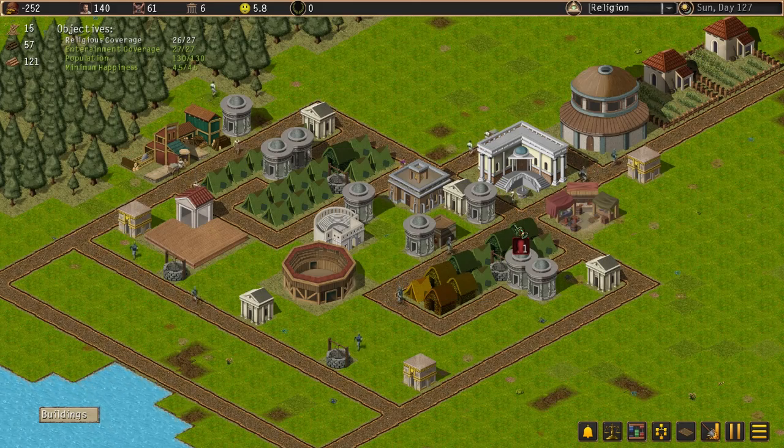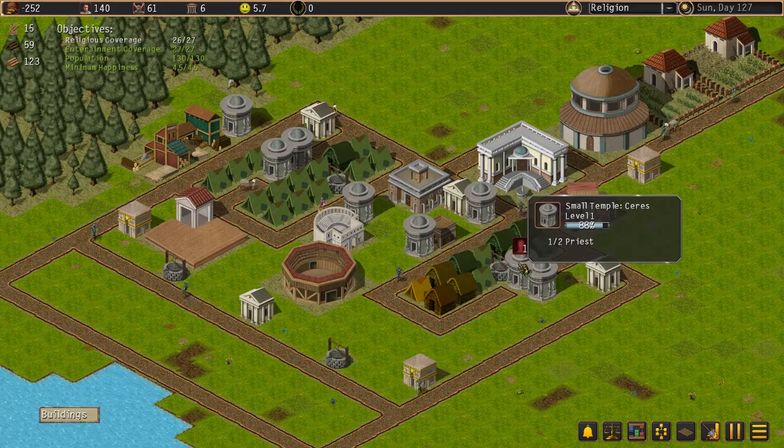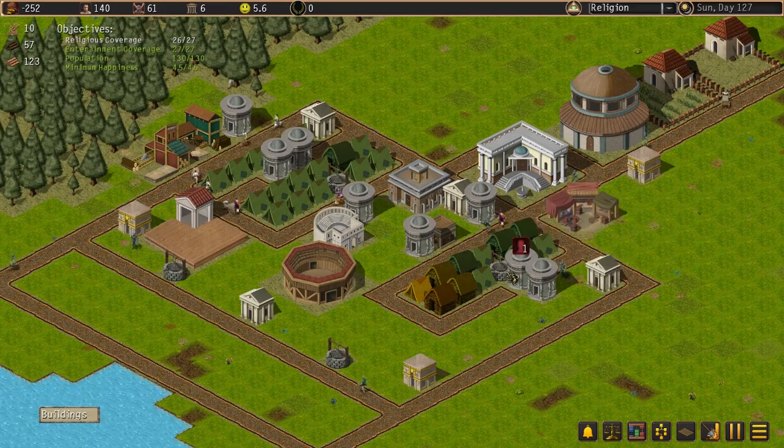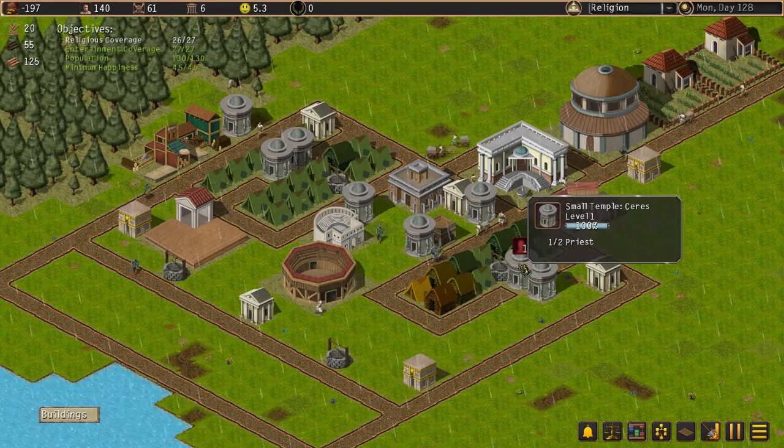We're running out of food. Before our happiness drops — this is killing me waiting for this priest to drop. Some more of these buildings went from yellow to green. I just need these four, and I think that one person here is going to do it. Obviously we're probably waiting for someone to pass through the route.